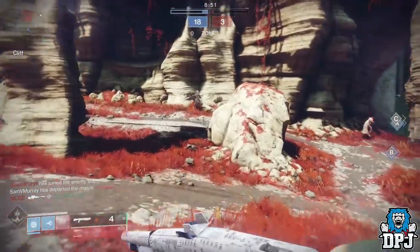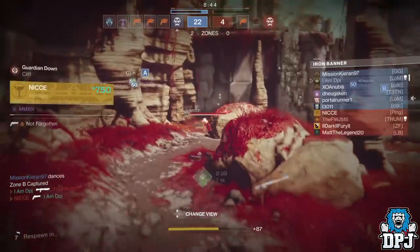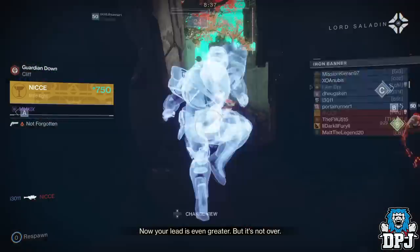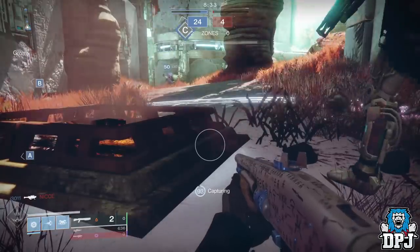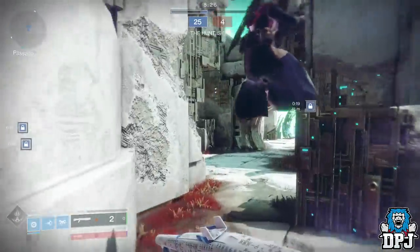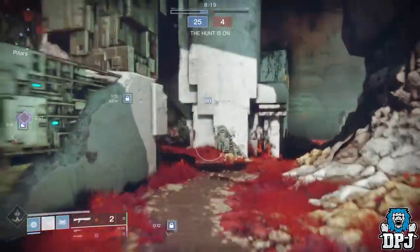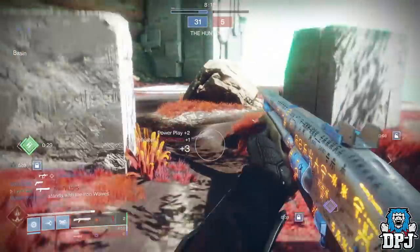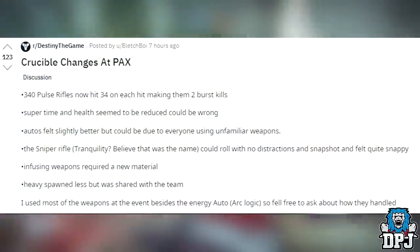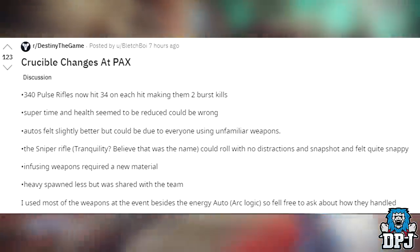Let's move onto sandbox changes we've learned about over the past few days, which affect PVP mostly. The hunter's tether now one-hits guardians upon direct hits. There are also loads of people saying the 110 RPM hand cannons available at PAX have never felt crisper, which is great because some of my favourite hand cannons are the slowest fire rate 110s. I can also confirm 90 RPM sniper rifles can one-shot supers to the head. According to bletchboy7 on Reddit, 360 RPM pulse rifles now 2-burst, as each precision shot now does 34 damage to the head — time to pull my Redrix out of the vault.